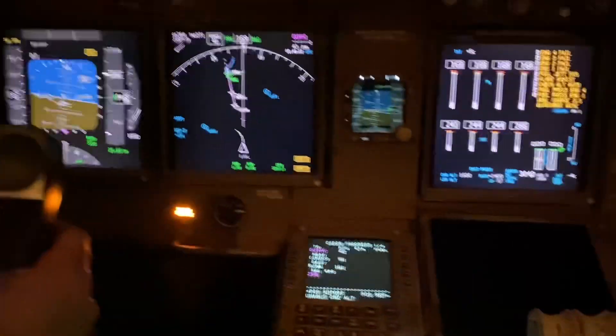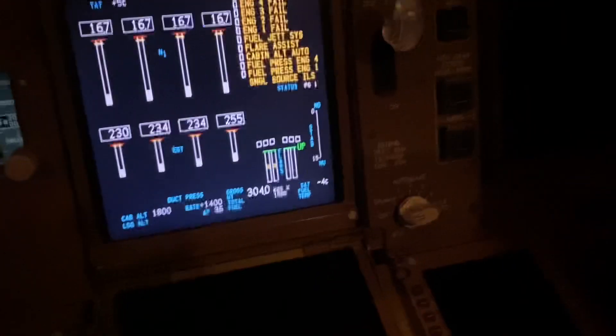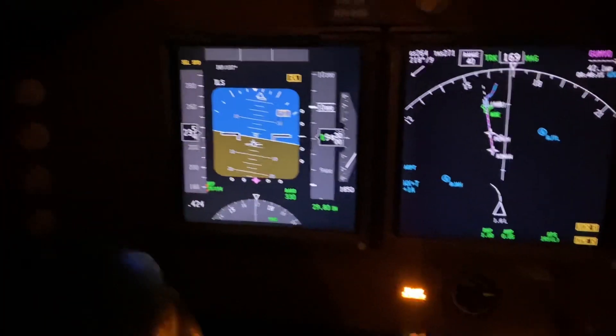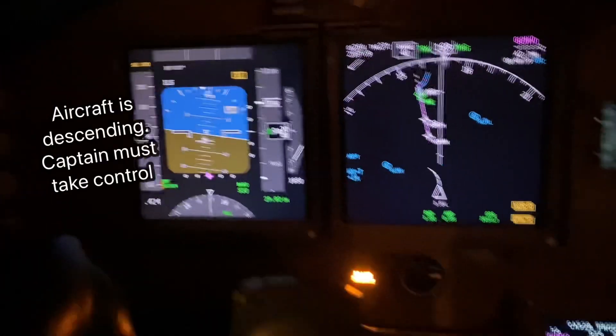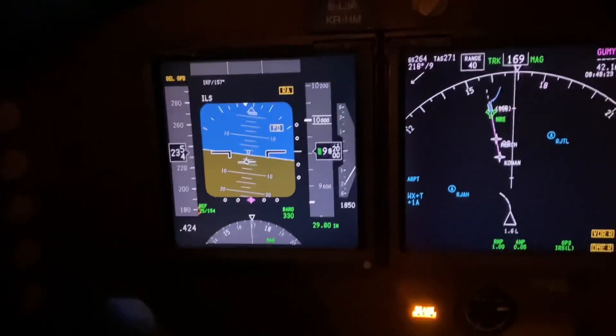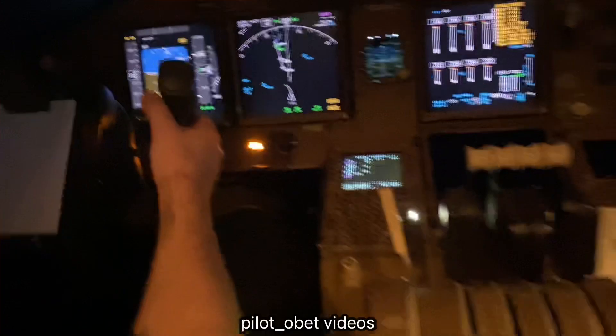The captain, through the standby power system, still has the PFD, still has the ND, and the standby is still working. On the EICAS there are multiple messages which we'll have to sort out, but that's not important right now. The important thing is to fly and make sure the speed doesn't drop too far — we're doing 234 knots at the moment. There's no flight director as you can see, but the airplane is still flyable.